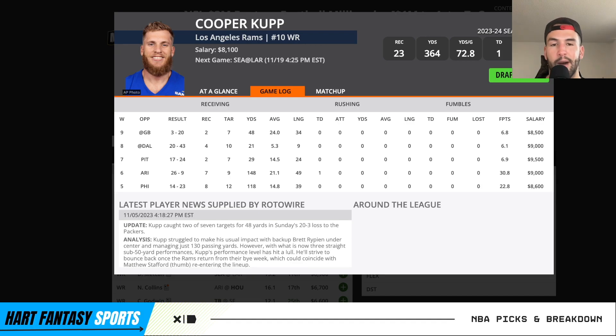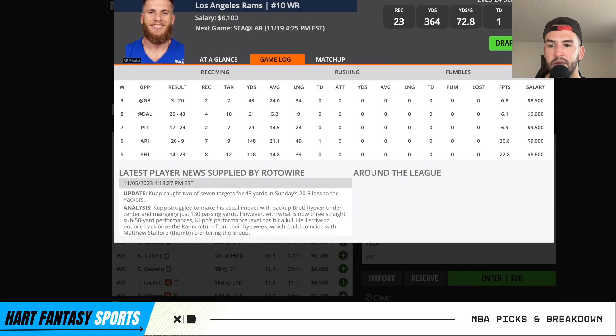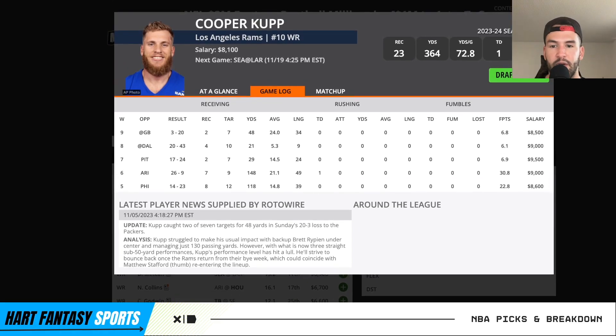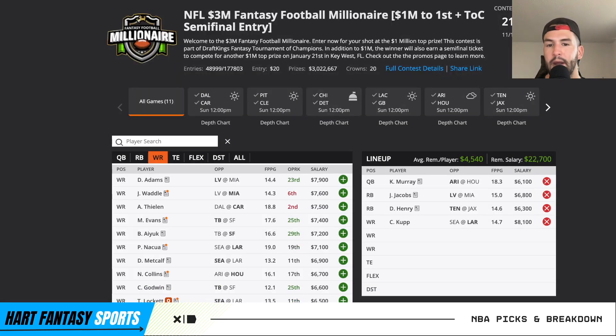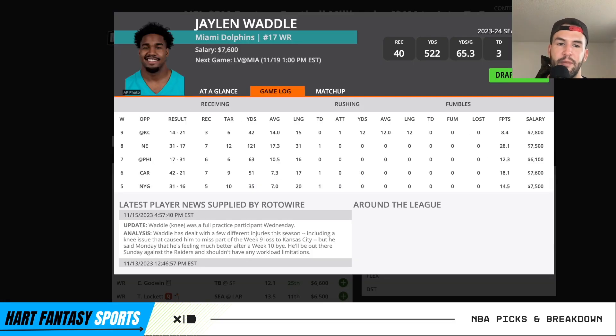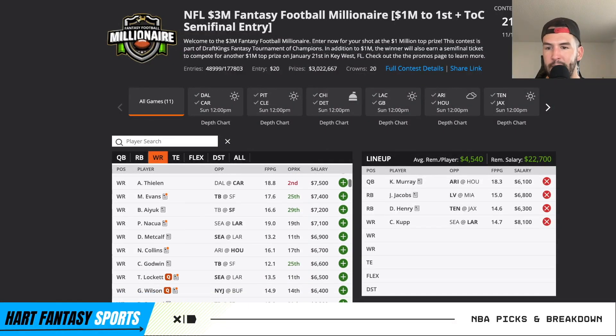I have a ton of interest in Cooper Kupp with Stafford back. We know the workload Kupp is going to get — as we saw against Philadelphia and Arizona, 12 and nine targets. This is probably the cheapest we'll get him all year, possibly the cheapest in the past few years. Absolutely love that price tag for Kupp at 8.1K. Davante Adams looks fine. Waddle just hasn't been the best and they've kept his price up, which is annoying given how high-powered that offense is.